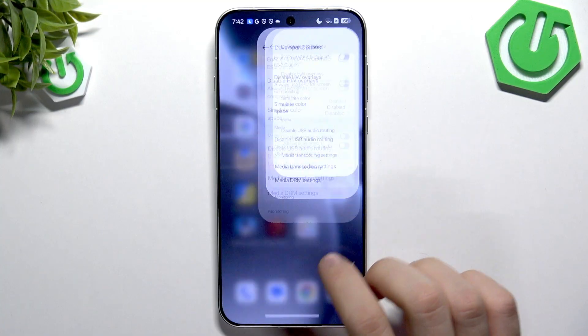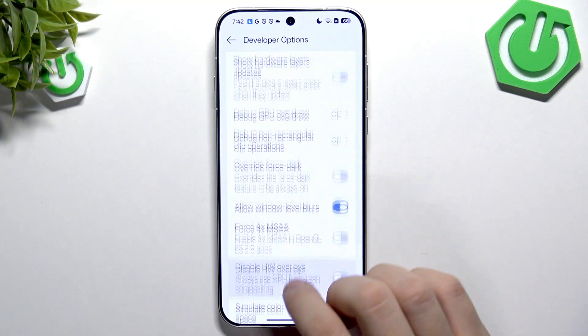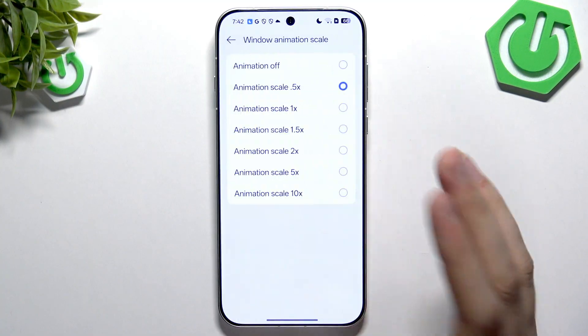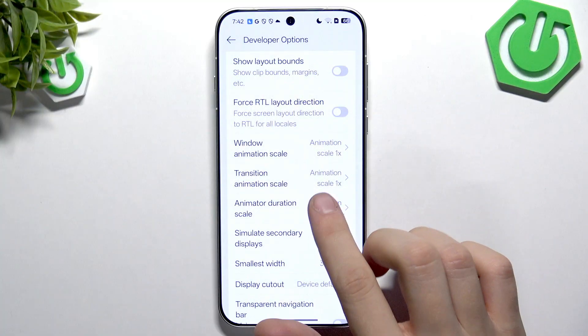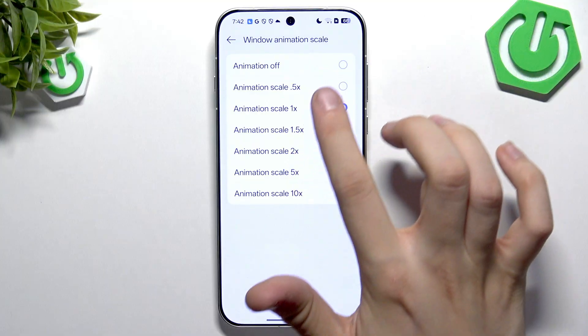What I recommend doing is tapping on each animation scale and either turning it off or setting it to 0.5. What it does is either reduce the amount of animations or remove them entirely. As you can see, the phone feels a lot quicker. If you like it off, turn it off; if you like it, tap 0.5. This is very nice for speeding up performance.